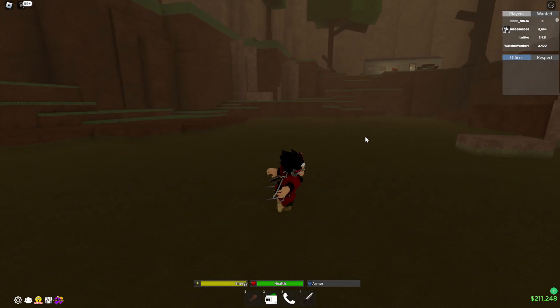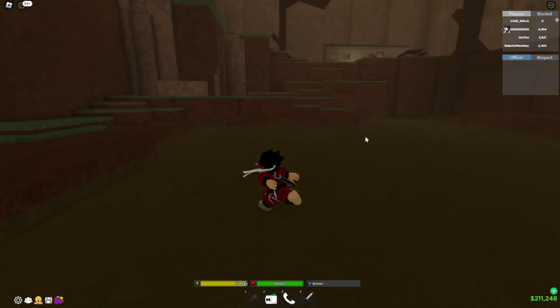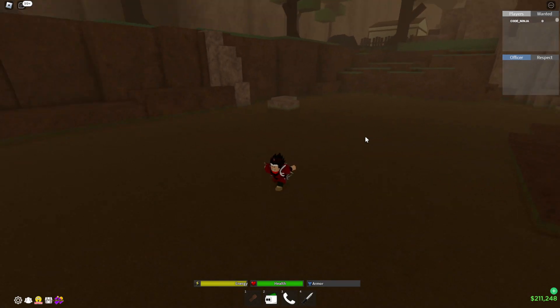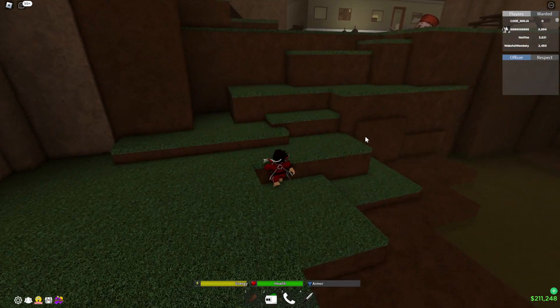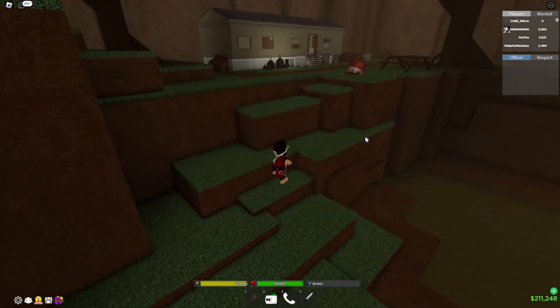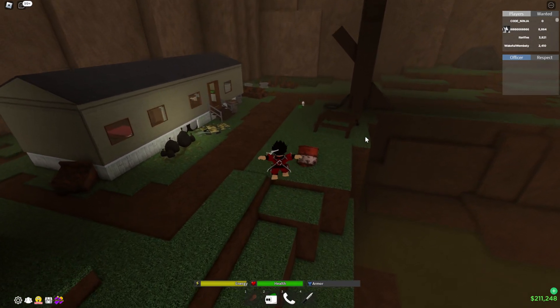We're currently outside at this abandoned house with a bunch of water over here — this is like the sewer water, right? A bunch of alligators. And we got this abandoned house which I've never visited before. Maybe there is something special at this house. I see there's like a jump.